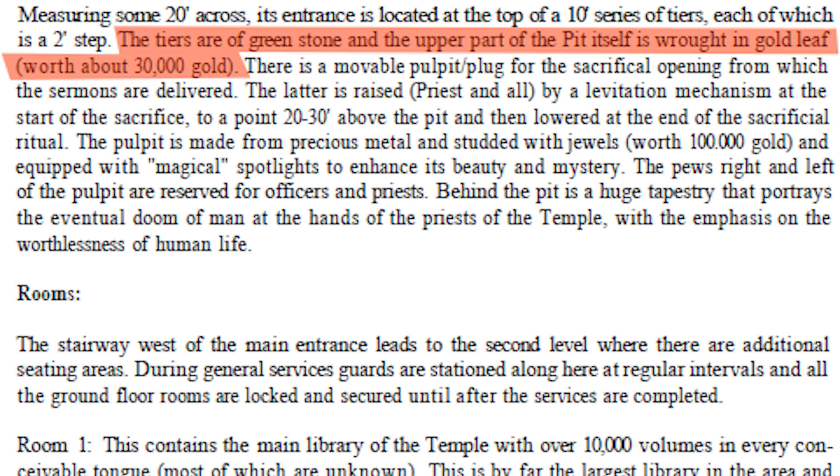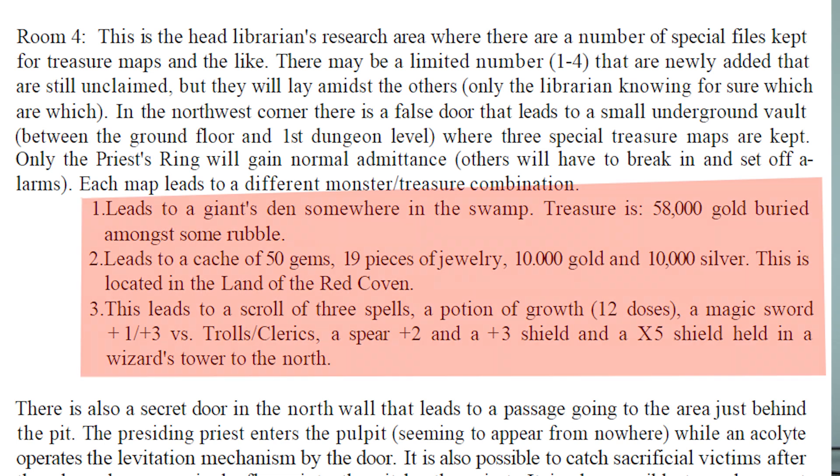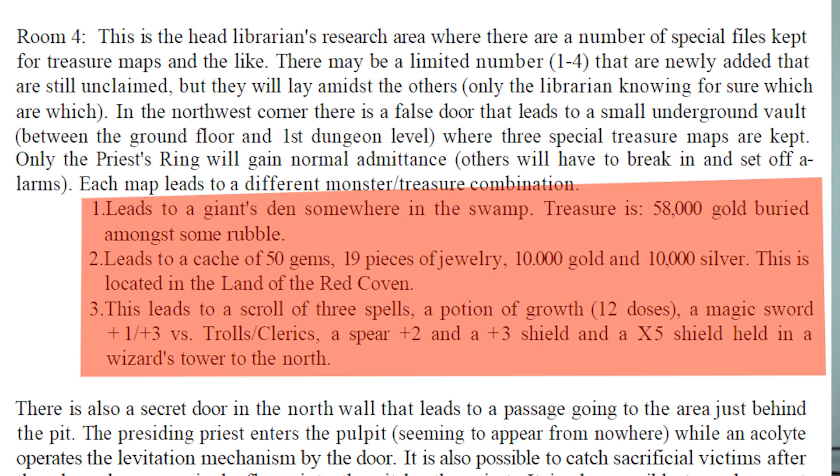Part of the reasoning behind the 'there must be an army' argument is the unbelievable amount of treasure in this module. You have gold leaf around a pit worth 30,000 gold pieces. Then you've got a pulpit sheathed in something worth a hundred thousand gold. You've got a massive library that contains 100,000 volumes — Arneson says it's 10% of all the books in the known world — and it contains maps to really good treasure: 58,000 gold here, 50 gems there, and some unbelievable magic items. In the high priest's rooms, you've got a staff of withering, a dancing sword, a crystal ball — it just goes on and on. You have to have a high priest ring to get into this room, and there's only one of those; otherwise it sets off an alarm. Individuals come running, and because there are so many of them, even if the players sneak in, they're probably going to have to confront Steven.